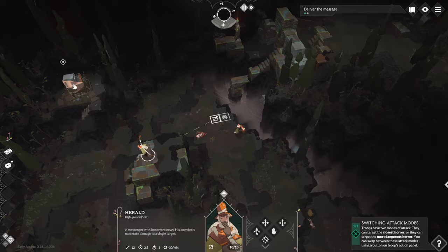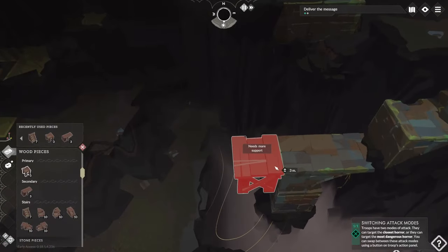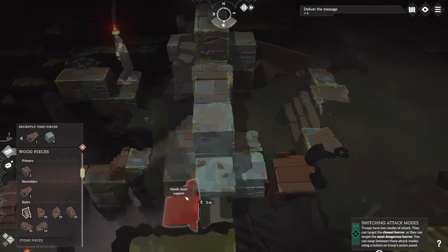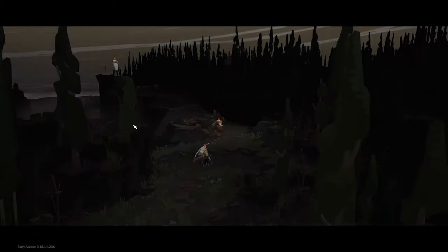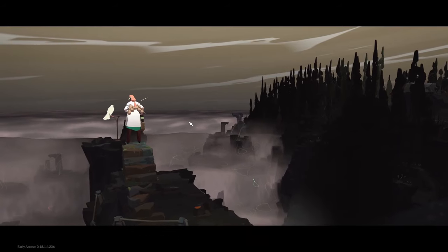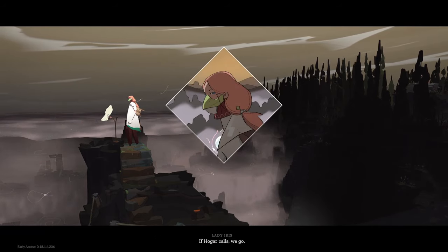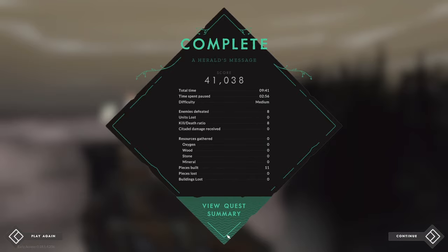Building more pieces to reach the objective, then finding Lady Iris herself and delivering the message. The level ends with 41,000 points — I have no idea what that means but you can apparently try for a high score.